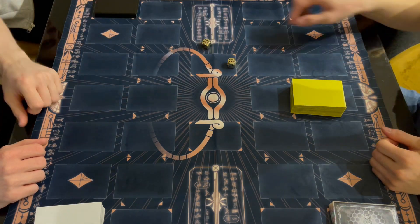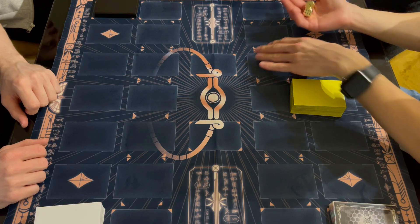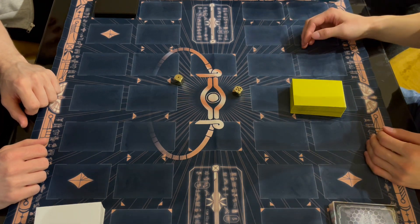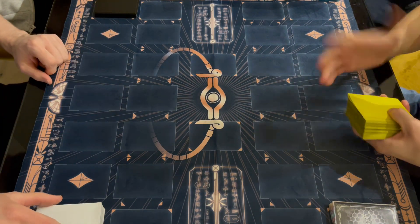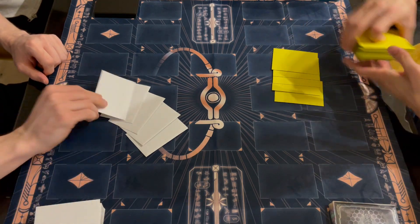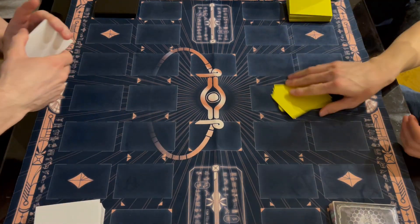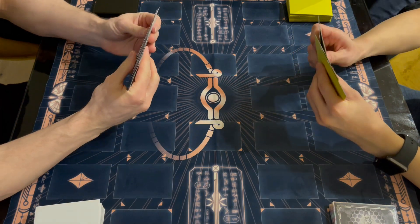Ryan, aka Ruggles, hosted a few of us for a Yu-Gi-Oh testing session, which has been really fun and very helpful. I'm going up against Ryan who is playing Heroes, and I'm going to be playing the Cyber Dragon Sprite strategy that I featured on my channel recently. If you haven't seen Ruggles' channel yet, definitely go check it out and make sure to subscribe.